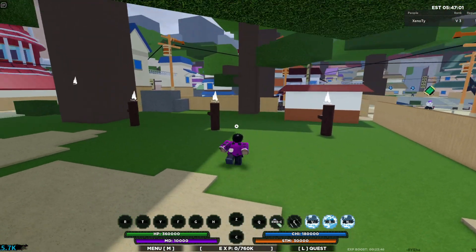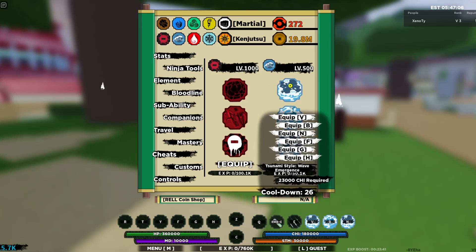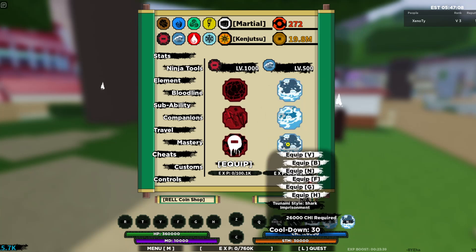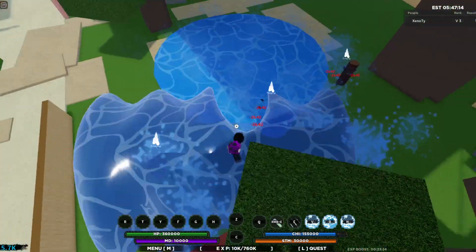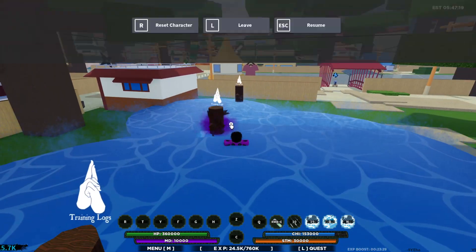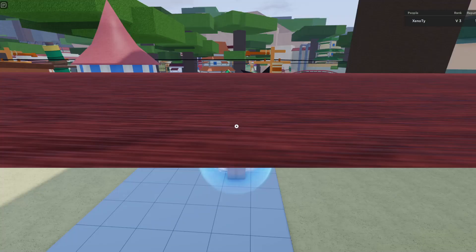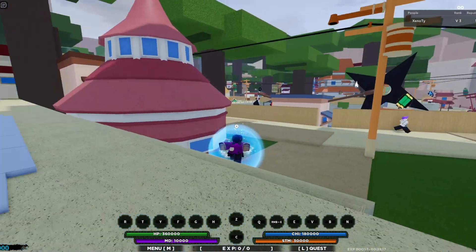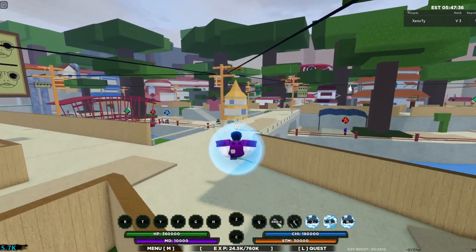Now for the showcase part, we have all of the Tsunami moves: Tsunami Style Wave Rider, Tsunami Style Wave Emergent, then Tsunami Style Shark. Let's try these out. First move — I think this is Wave Rider. Oh, this is insane! It did 3K damage each hit. Let me reset and try that move out again because that looked actually king. Let's go over there to the logs to see how much damage it does.